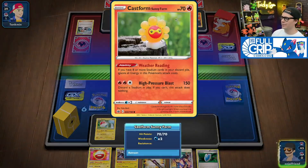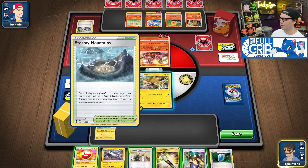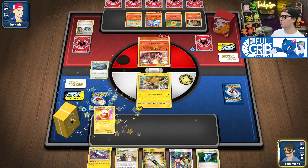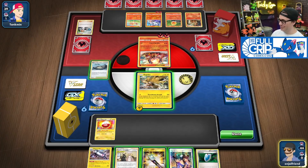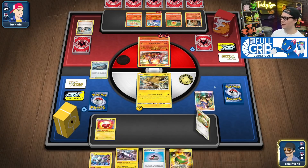Going for the power up of the Rush Ram — this actually needs a Discard Stadium play. Cynthia and Caitlin — that's nice. This hand is not great. I could Tate and Liza for the Switch, but to do 80? Let's just Tate and Liza. Shuffle draw a 5.